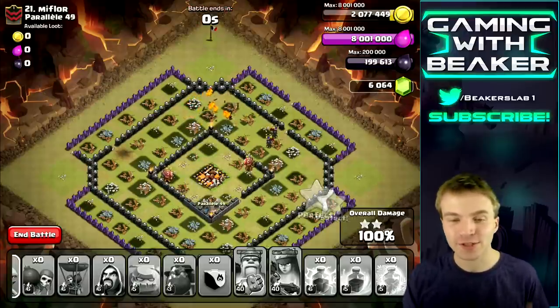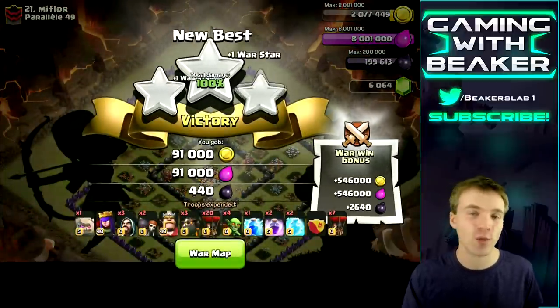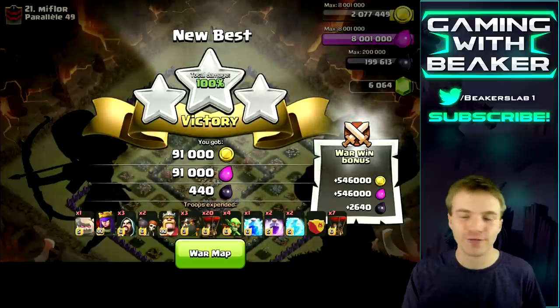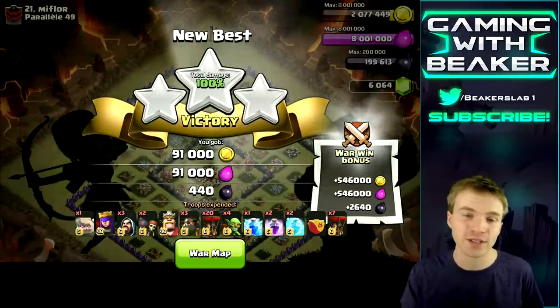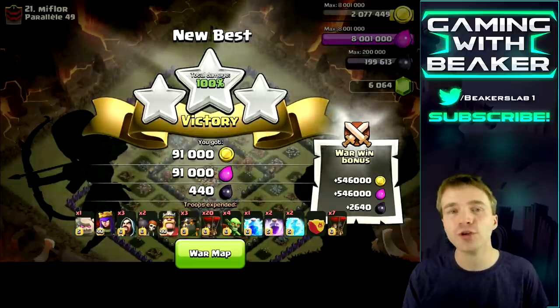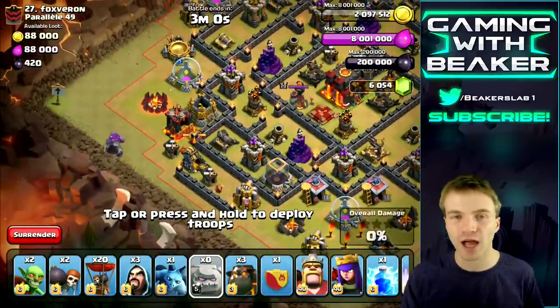That was fun. Guys, whenever you see that base, depending on how it's laid out, you can three-star it similarly to the way I did. Go in there, take out the archer queen, air defense, and clan castle all at once. Depending on if you use one or two golems — with two you might be able to take out even more. You might be able to get in there and take out an expo in the core. I've actually done that before and it worked pretty good.